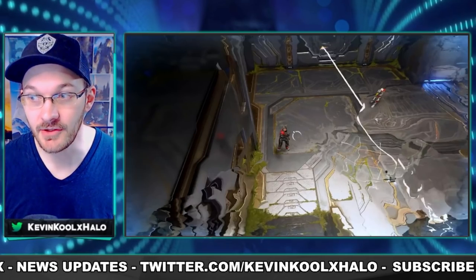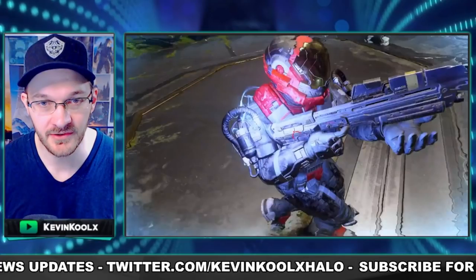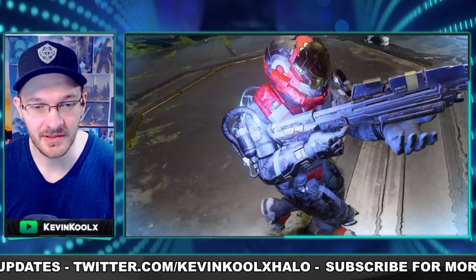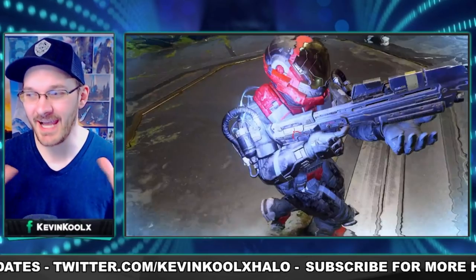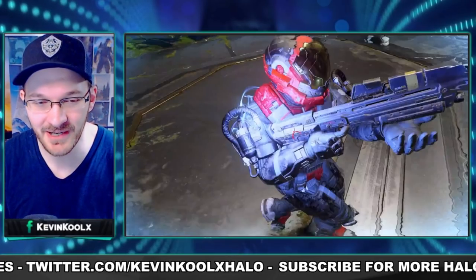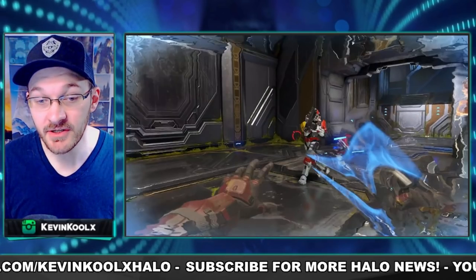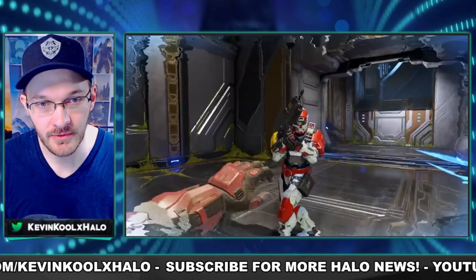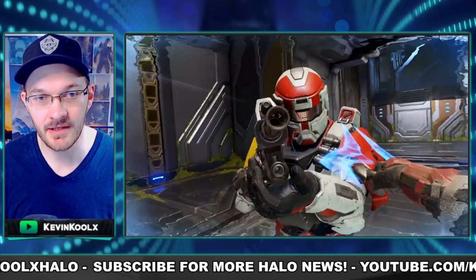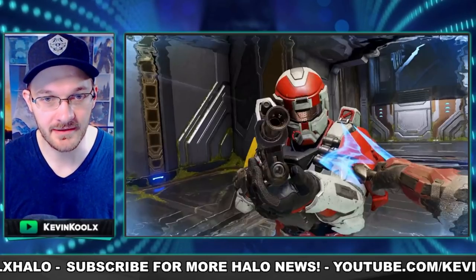Next, we have some images of the new map Catalyst coming in for Season 2, and a nice close-up of a new armor set. I love this armor set - I love how ragtag and put-together everything looks, almost like steampunk in a way, where you're making the best with the technology you have. This next part showcases a new armor set with a new coating, and what looks like a classic helmet coming back into Halo Infinite, which I definitely like.